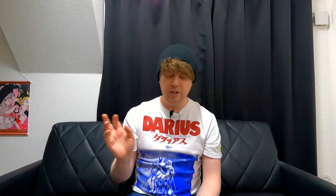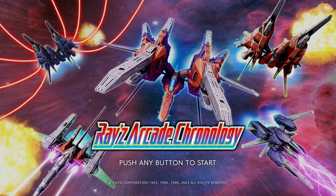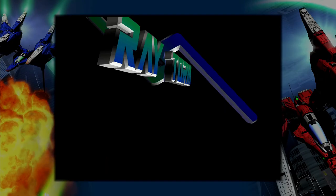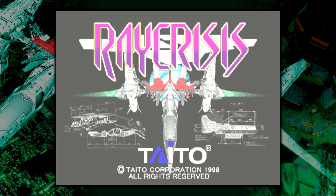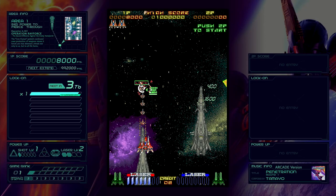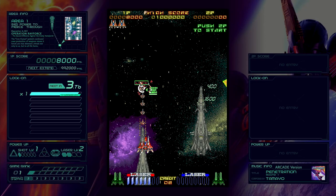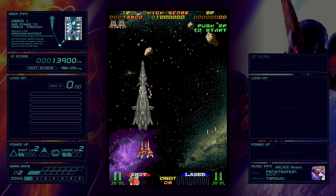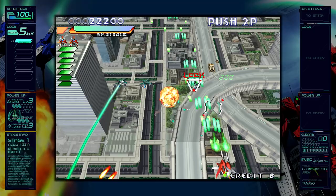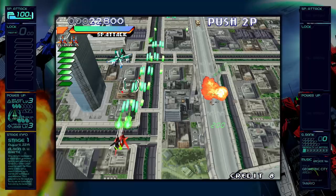So what is Ray's Arcade Chronology? This is an arcade compilation of all three games in the Ray series by Taito, and if you don't know what those are, they are Ray Force, Ray Storm, and Ray Crisis. You might have seen some of these games by other titles because they've had several other titles in the past. For example, Ray Force on the Sega Saturn in Japan is referred to as Layer Section, and I believe it's Galactic Attack in North America on the Saturn. Ray Storm is also sometimes called Layer Section 2, so it's a little confusing.